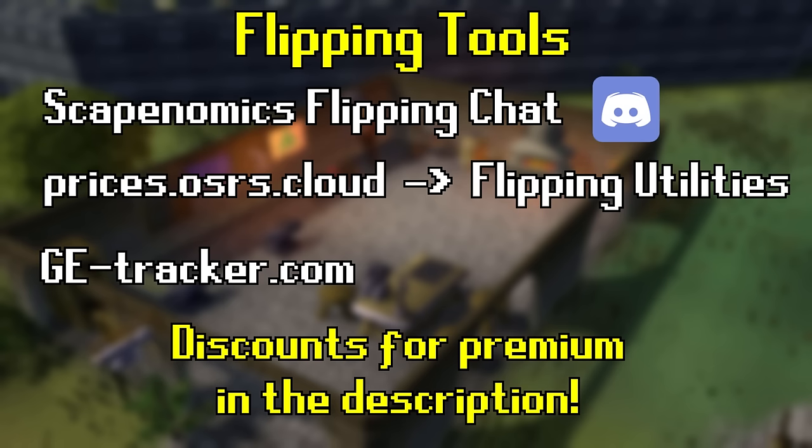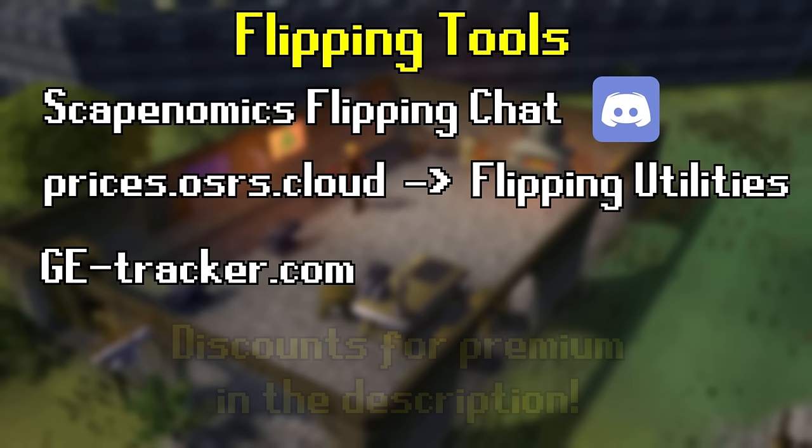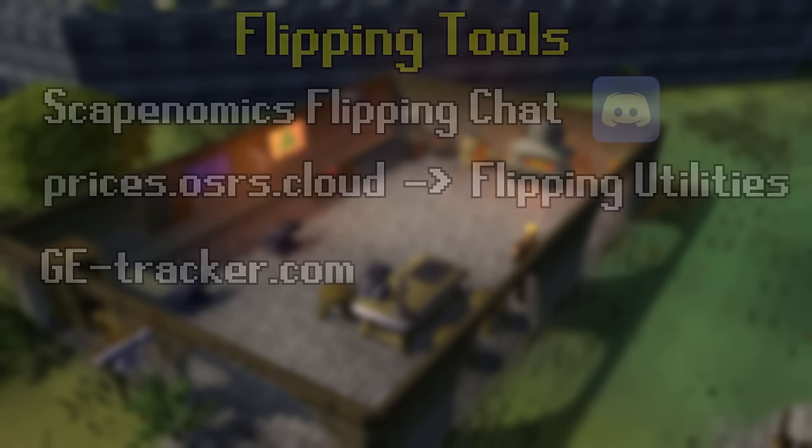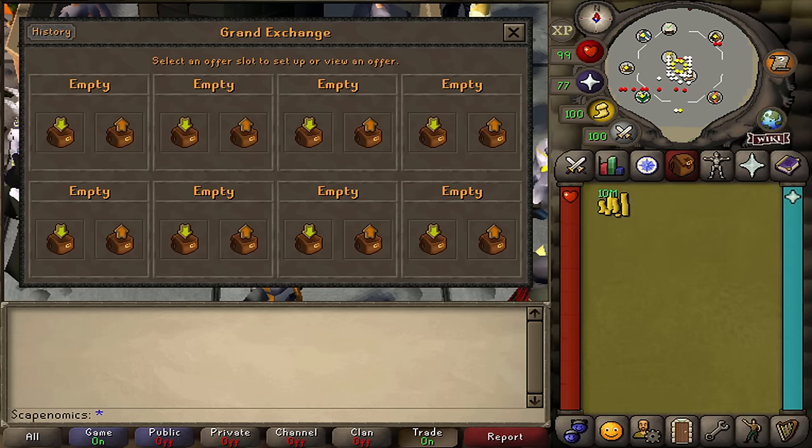The Flipping Utilities plugin is a must-have in my honest opinion. There is a free version you can download from the plugin hub in RuneLite. It will help you keep track of your flipping profits over time and has a very easy-to-understand interface. We will be using the Flipping Utilities plugin in our live flipping example to track our profits and show you how it works.